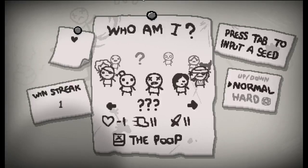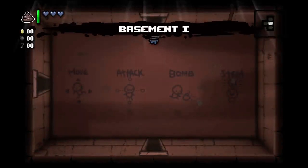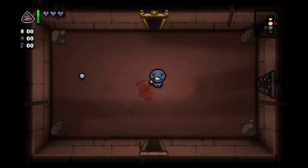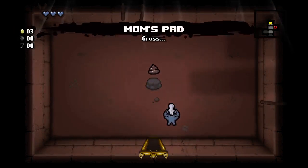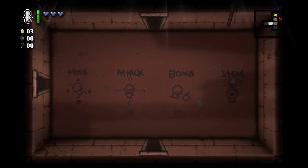Hey guys, this is Clive and we're gonna do a Blue Baby run today. We need to kill Satan with Blue Baby. If we can get a Lamb kill also, that would be nice. Blue Baby starts off with the poop, can't get red hearts. Got Mom's Pad at the beginning.